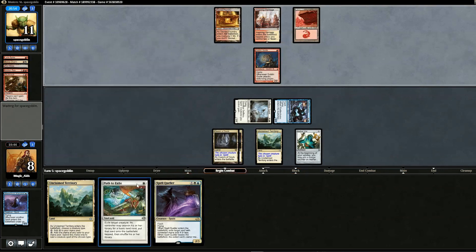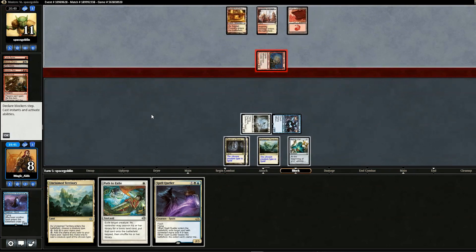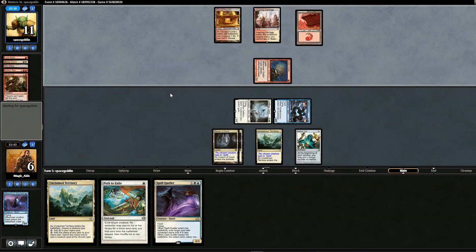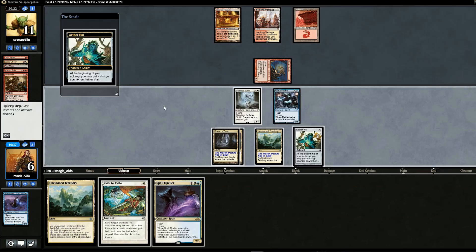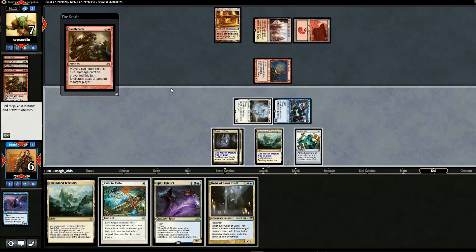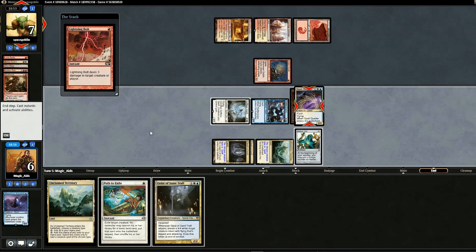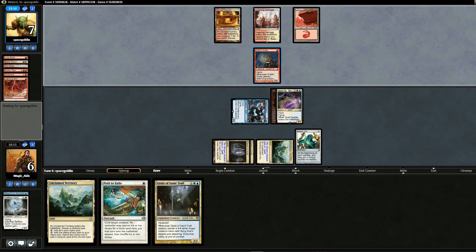We have Spell Queller — we want to put pressure on so we attack for four and pass. We don't have enough lands for Path to Exile. Opponent swings, we have Geist of Saint Traft on top. Opponent might not do anything knowing we have Spell Queller. We block Goblin Guide with Selfless Spirit and sacrifice the Selfless Spirit. We swing for four — opponent goes to seven. Opponent Skull Cracks us, we Spell Quell in response, and opponent uses Lightning Bolt on Spell Queller.